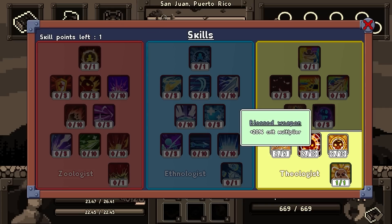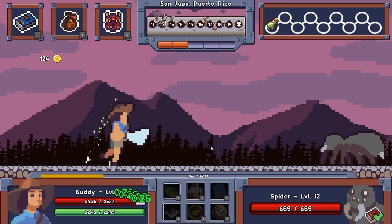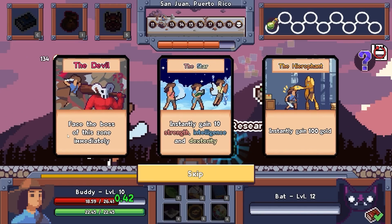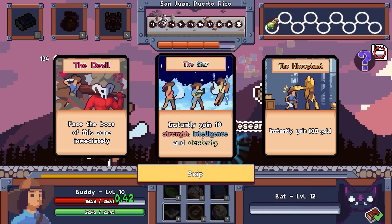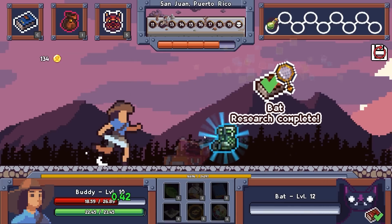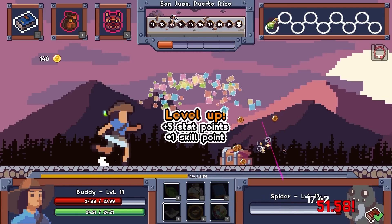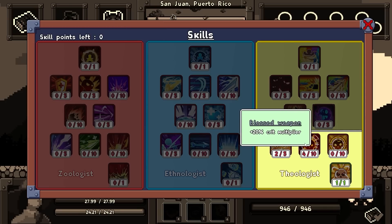So we're going to add another 20% crit multiplier. I would love to open some of these, but we need more levels for that. We did find more cards after that guy. Face the boss of this zone immediately — that's tempting, but I think I need better gear before that. I think I'm just going to instantly gain 10 of all stats. That's really big. I just need to pay attention to my health. The fairy is still healing me for a lot. There's an extra skill point, so we're going to do more crit damage again.